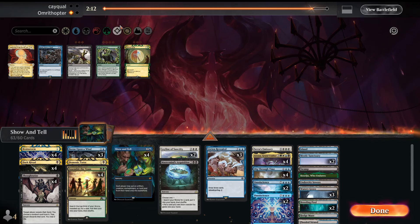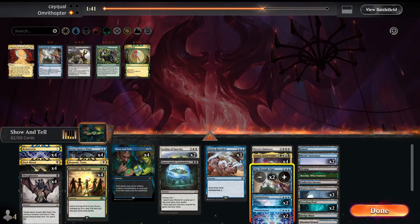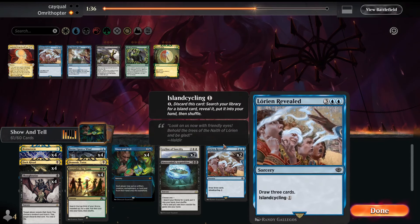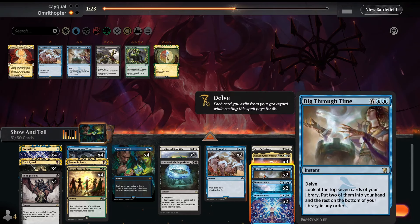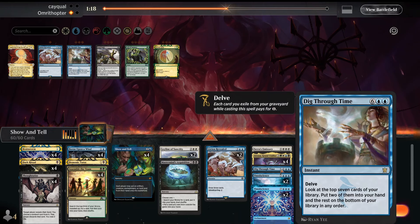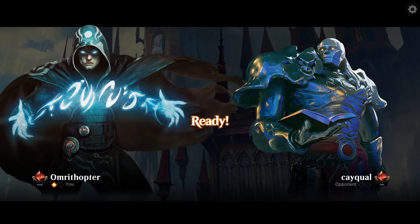For the Belcher matchup, I'm boarding in Leyline of Sanctity and Sarulf's Emissary since they can't beat those cards, and Born upon the Wind because you can go off in response to their Belcher trigger. The risk is they put in Belcher and deal 45 or so, or they get you on turn two. But with Born upon the Wind you can cast Show and Tell and go off in response. Going down two Digs, trimming Lore and Revealed on the draw since it's too slow, and cutting the third Dig — it's just way too slow.